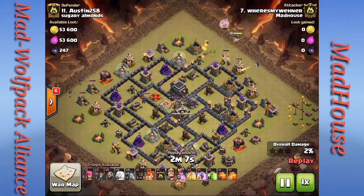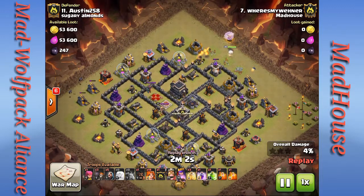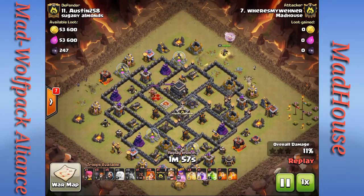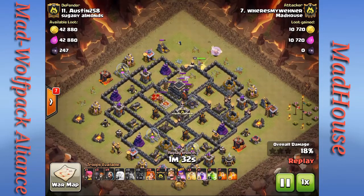He starts the queen walk at the one o'clock position with a wizard to help. If you drop a wizard on the right side of the Archer Queen, that means you want her to go counterclockwise around the base — and those minions are also ensuring the other side of the funnel. I predict he'll have his max golem and valkyries go in at the ten o'clock position. He drops another wizard for a trash building to speed the Archer Queen along, then a max lava hound comes out of the clan castle.